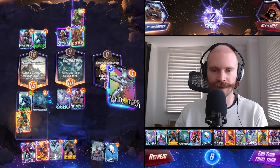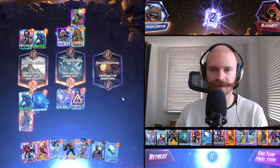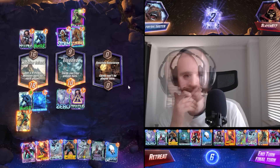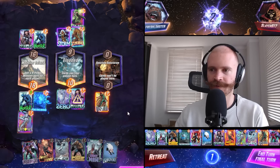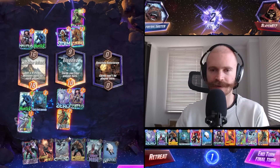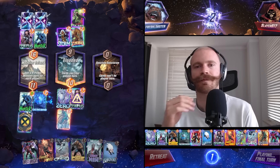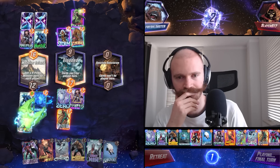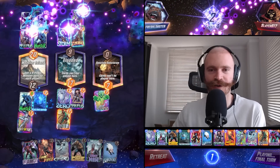Why did you do that? Thank you, but why did you do that? This does feel a lot like Surfer. I guess we go for the 50-50. White Tiger, please go mid. I think it's better to do it the other way around - this is better in case they have Mr. Fantastic.